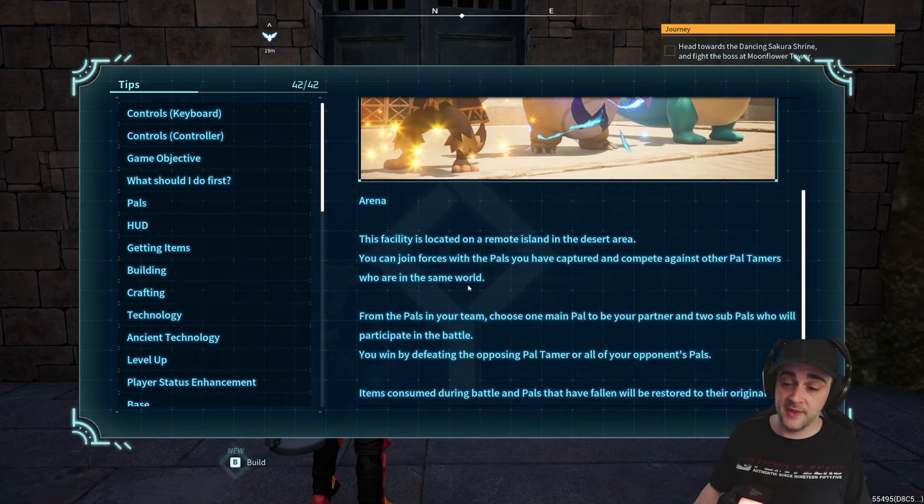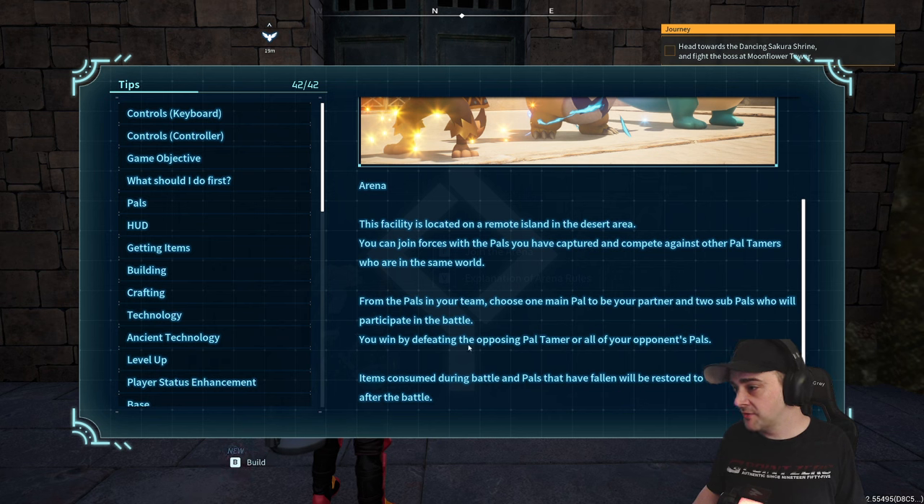If you're not in the same world, you can't play with them — you have to be in multiplayer and they have to be in the same world as you. From the pals in your team, choose one main pal to be your partner, and two sub-pals who will participate in the battle. You win by defeating the opposing pal tamer, or all of your opponent's pals. Items consumed during the battle and pals that have fallen will be restored to the original state after the battle.